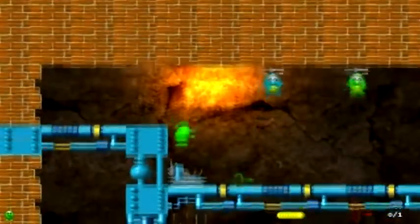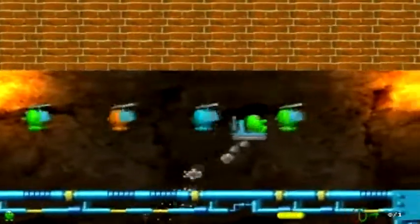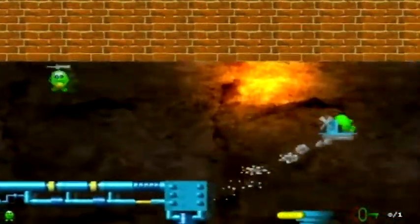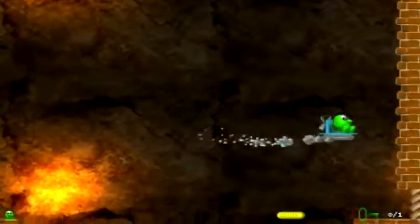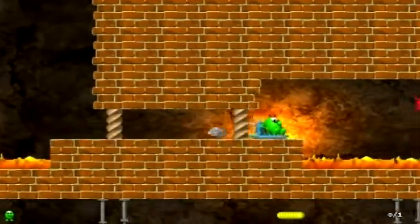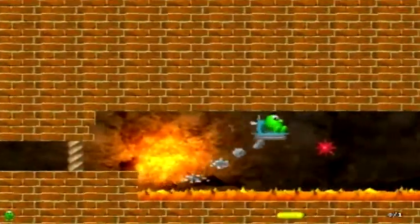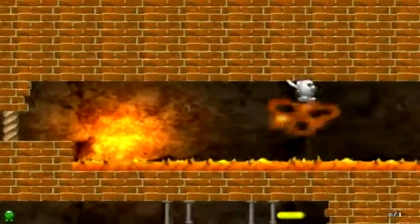Red and green keys. Where do I go next? We need to go here. I forgot about this area.